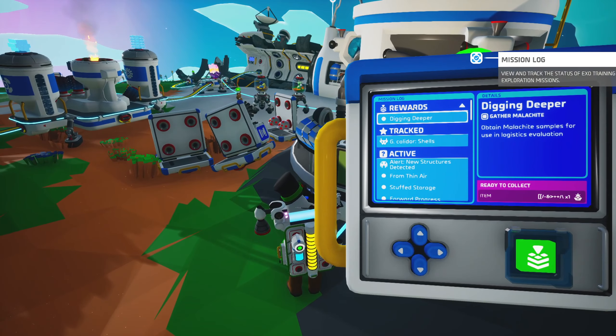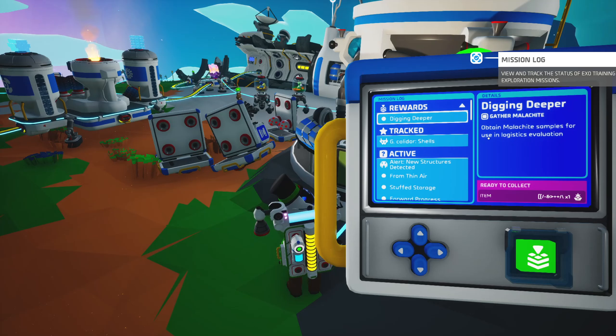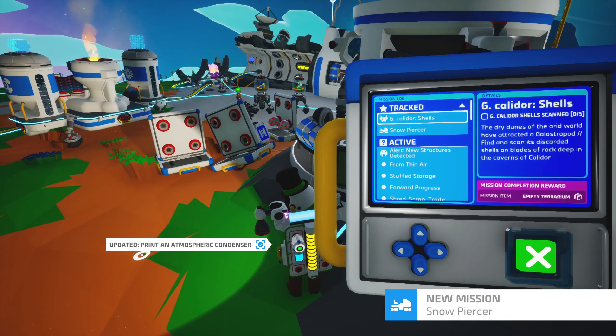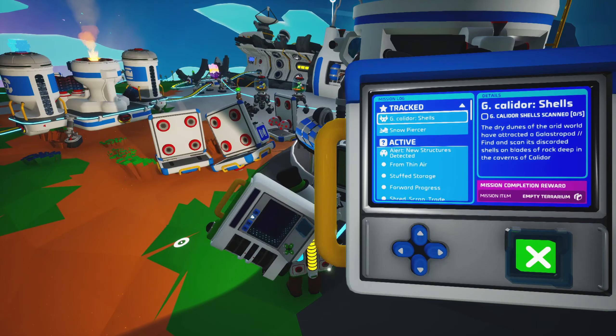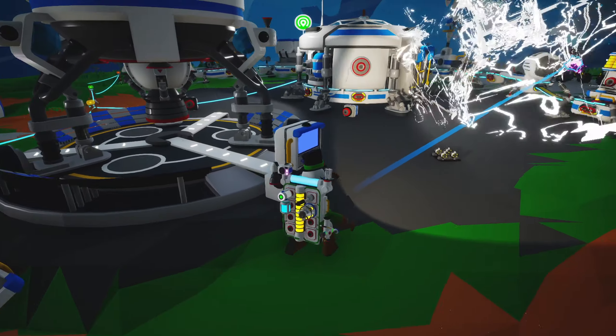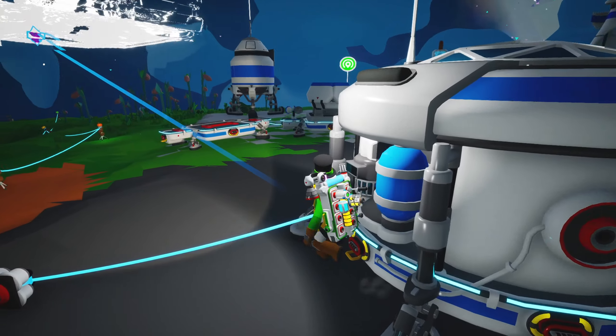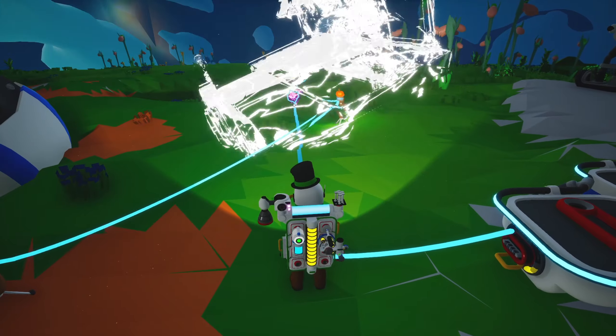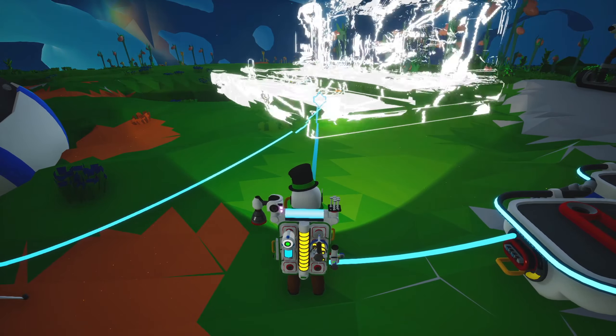Let's take a quick look at this. Digging deeper — this is one of the things I was talking about. There are things that are pointing us at a planet. It's not an easy planet, but it will have the things we need. This mission was just gathering malachite — I think I was supposed to do this on Calidor, but I did it in the mountains here. So if I collect this... okay, that sounded very big. I see a peculiar piece. What is this? It doesn't look like our little exo base, does it? It kind of looks like a train station.